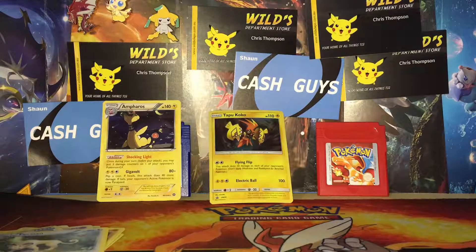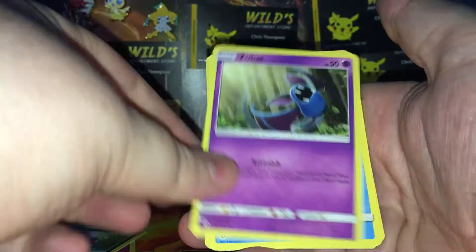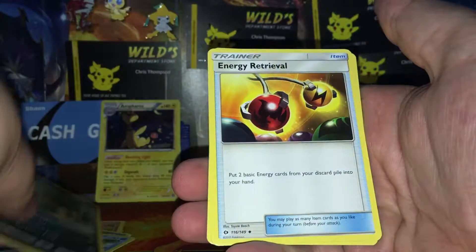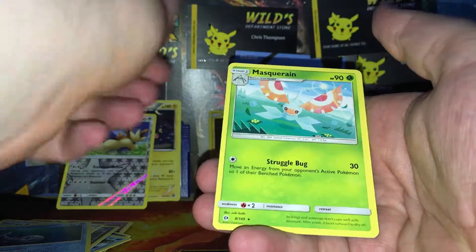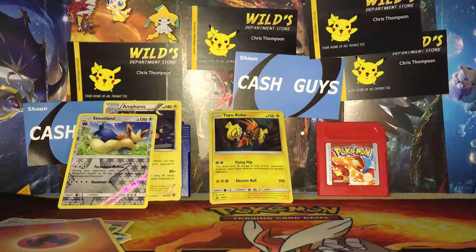We've got a Snubbull, Hala, Zubat, Poipole, Togedemaru, Crabrawler, and Energy Retrieval, a Wishiwashi reverse holo, a rare Stoutland, and a Masquerain regular rare. A regular rare — I have seen all too much of those.